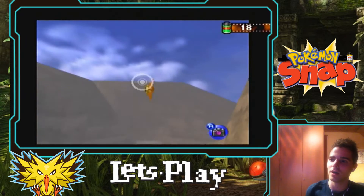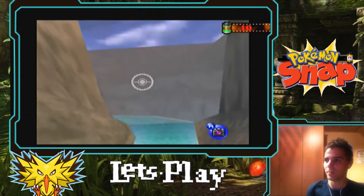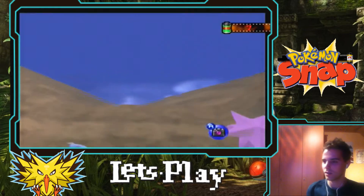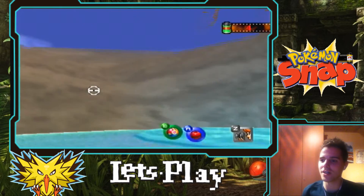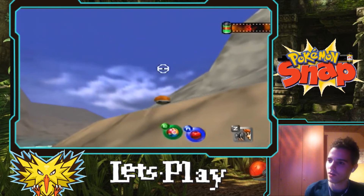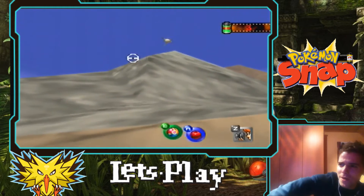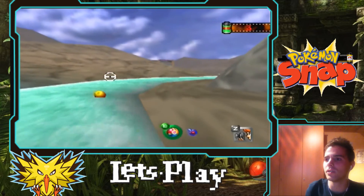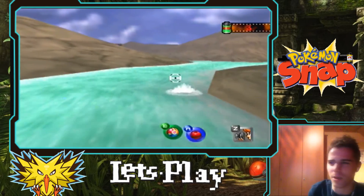We also have Staryu here, and now if we take pictures of him, he follows us around. Two Staryus! We have to be careful - we don't have a lot of shots left. Star! Dragon Eye! We only have four shots left so we still want to do the rest of the course. There's also this Squirtle here - looks really happy. We have to hit Mankey - straight to the Mankey! We still need a shot of Goldeen. Dratini actually stops us, so we have a little bit more time to get some Pokemon out of the water.